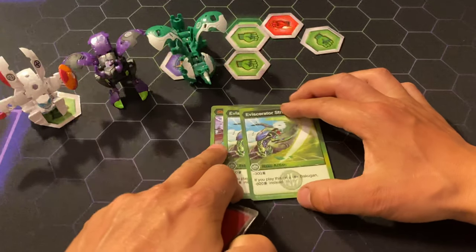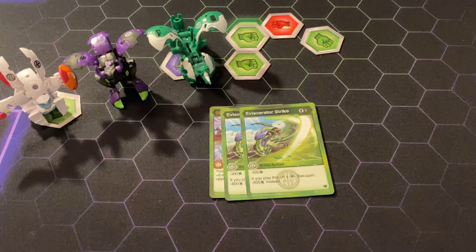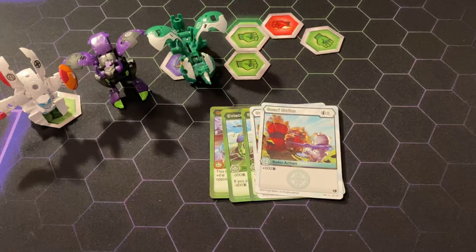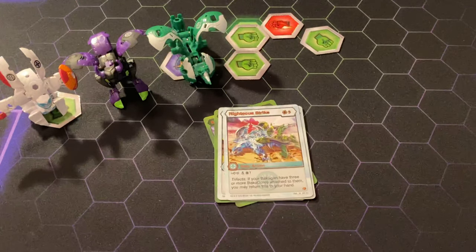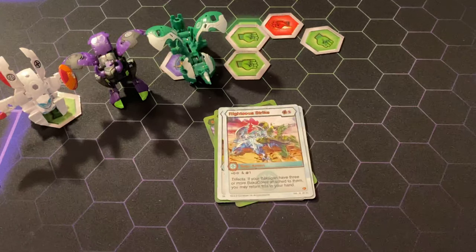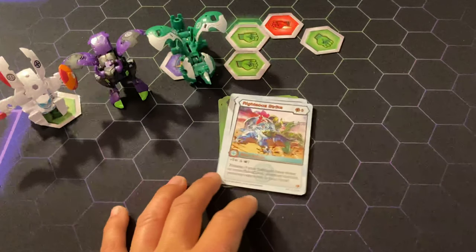Sector Strike is also another good card. For 1 cost you get negative 300, and if it's a Fusion Bakugan — negative 600, which is pretty darn good. Scarf Strike: for 2 cost you get plus 500. It's not that big, but for 2 cost it's pretty good, and in the late game you're really going to want that. Righteous Strike: for 3 cost you're going to be plus 6 damage and 1 draw. The real reason you're going to use it is because you're probably going to be playing it for free because of Dan's, and if you're playing Pirates with Chaos as well, you're going to be playing this for free and you're going to get a draw for free. It really all just depends on how you place your dollars.